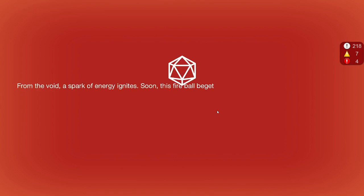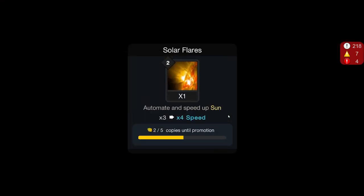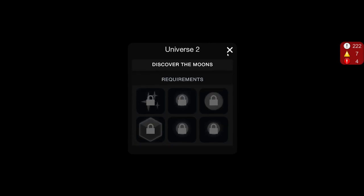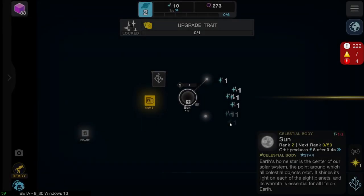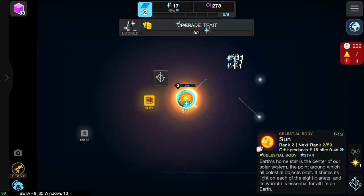Oh, this is new. From the void, a spark of energy ignites. Soon, this fireball... the terrestrial planets closest to the heat of the sun. Okay, I'm sure that's proper English. Discover the moons — wonderful. Yeah, it's as good English as mine.